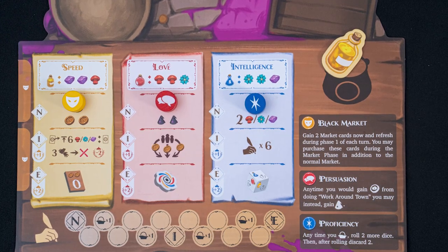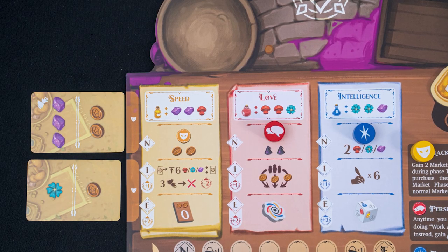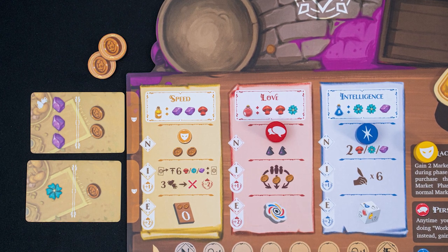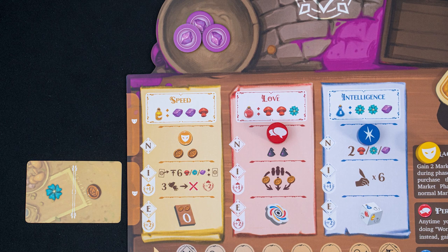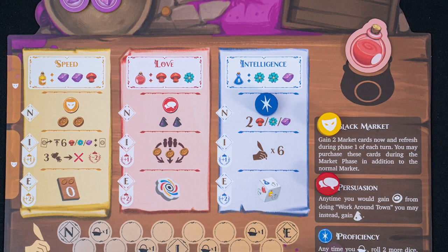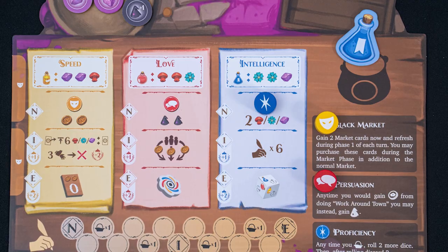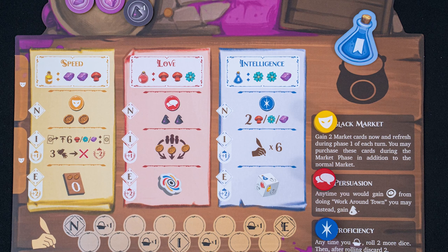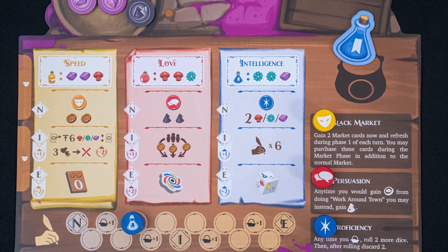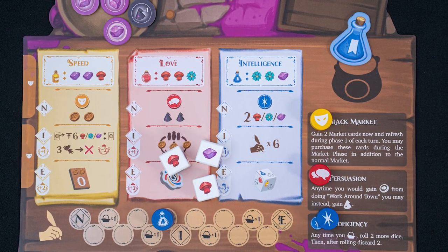You are basically ready to play the game. To finish off, I'll go over each of the potion abilities. If you drink a yellow potion while at the novice level, you unlock a private black market — each round you'll place two market cards next to your board, and if you take the market action you can buy these cards in addition to the regular cards, refreshed each round. If you drink a red potion while at the novice level, you unlock persuasion, which lets you take apprentice tokens instead of gold when doing work around town. And for proficiency, you will roll two additional dice any time you take the forage action — so instead of rolling one die, you get to roll three dice, still just taking the one resource.